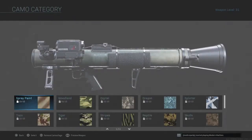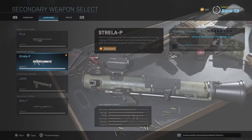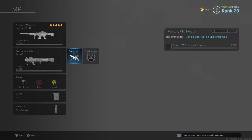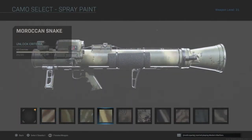What's up guys, welcome back with yet another class setup. Today we're going to be using the Strela-P. As you guys know, last week we ended up using the Pila. This one is a free-fire launcher and actually quite a bit harder than I thought it was going to be.